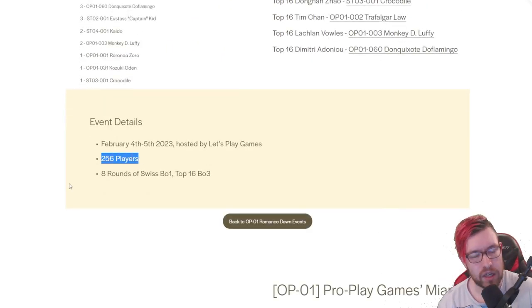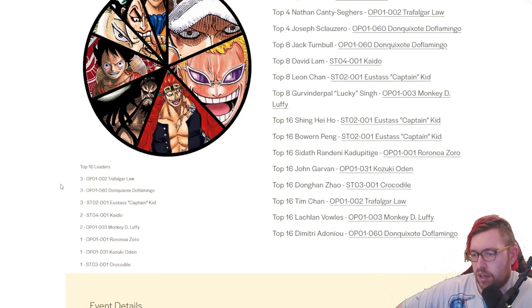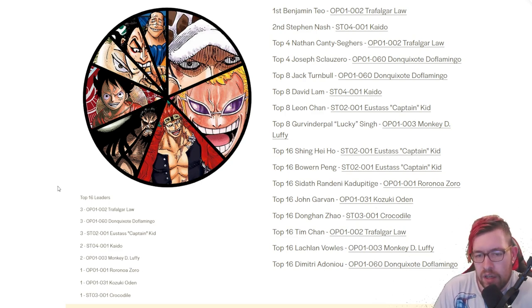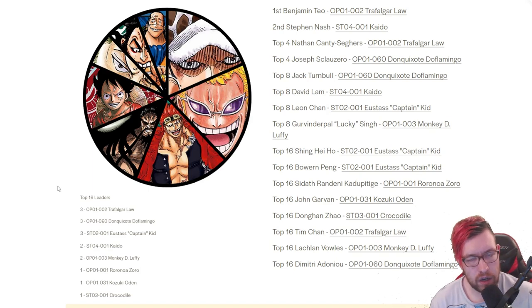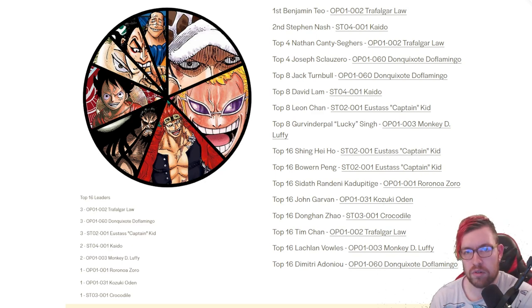Going over this top 16, we have quite the diverse top. This was a 256-player event, so that is something to take into consideration compared to the 512-player events for the North American and European events, which just means the top 16 was a little bit easier to get into, but still a really incredible feat. We do have three Trafalgar Laws with one taking the event, three Don Quixote Doflamingos, three Kids, two Kaidos, two Luffys, one Zoro, one Yamato of the Odins — which is really interesting — and one Crocodile starter.